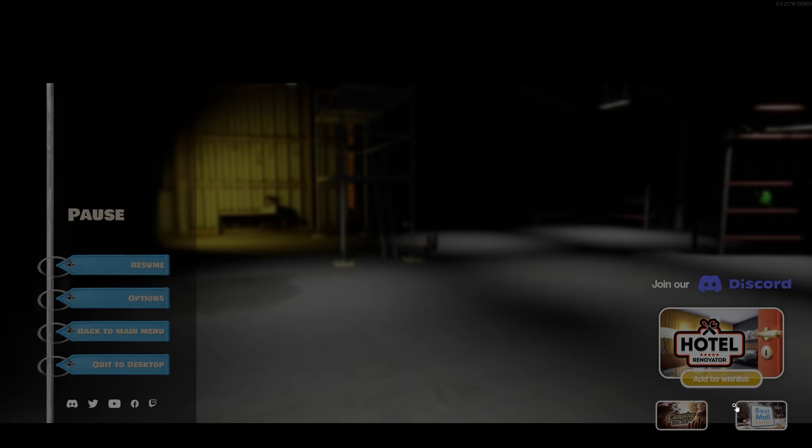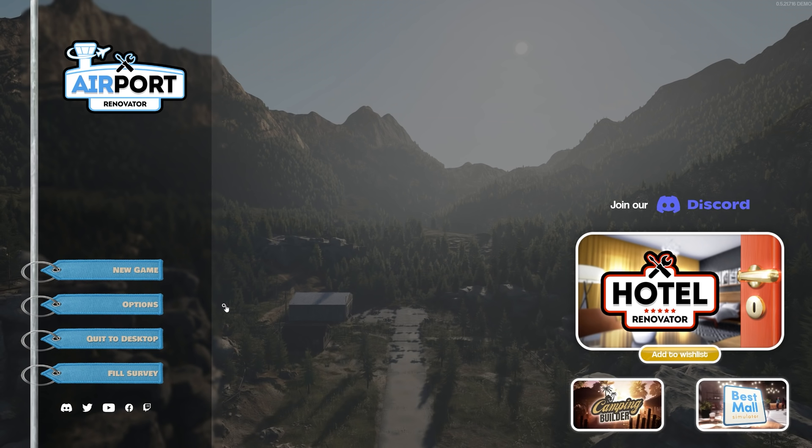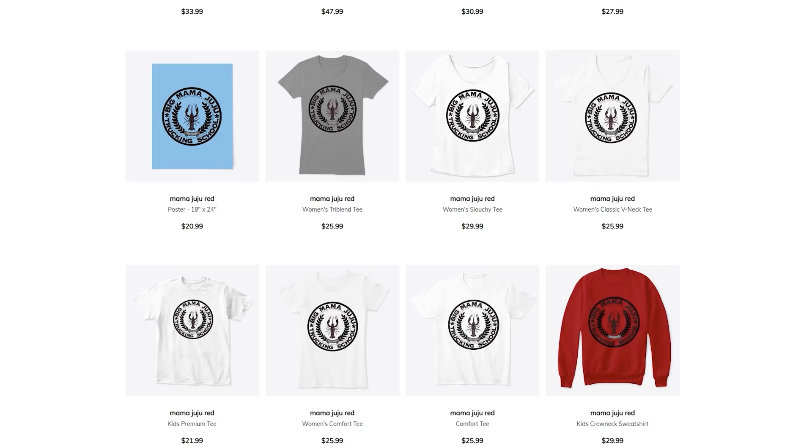That's going to do it for Airport Renovator today. Enjoy the rest of your weekend - let me know what you thought of the game in the comments below. If you want to see me come back to it when it releases, I surely can. You can go on Steam right now and grab this demo - about an hour and 15 minutes of play time. I enjoyed it, it was fun. I'll see you guys next time. Take care. If you're looking for merch, be sure to check out the links in the description.